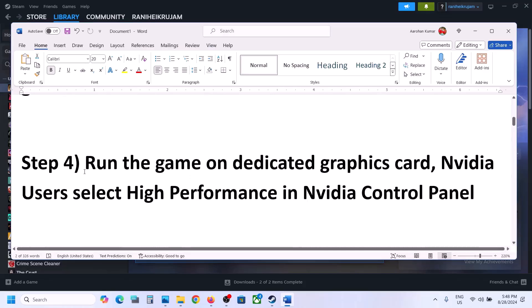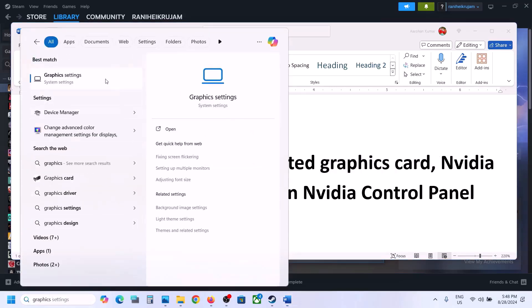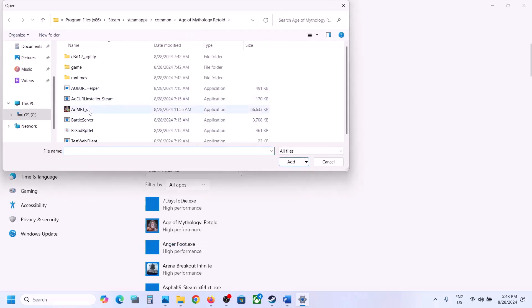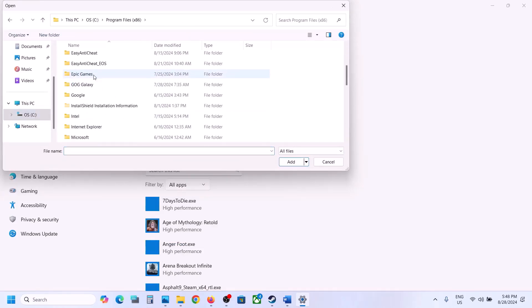The next step is to run the game on the dedicated graphics card. For this, type in 'graphics settings' in the Windows search box, go to graphics settings, and click on browse. Go to the game installation folder and select the game exe file.